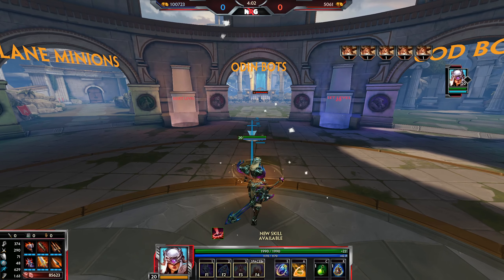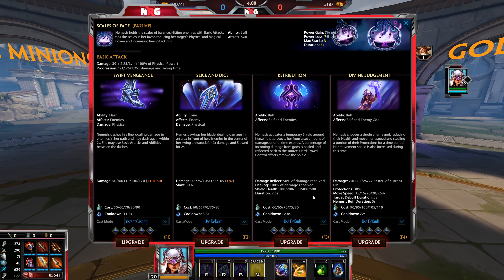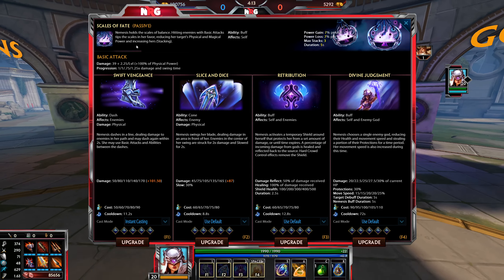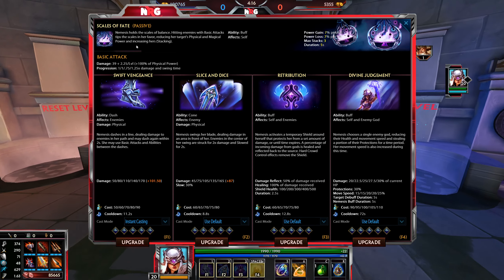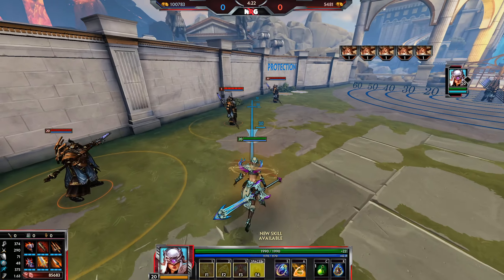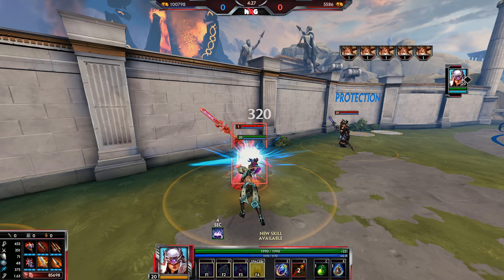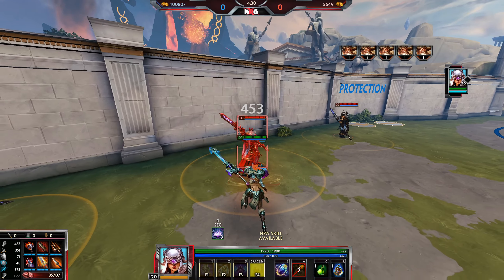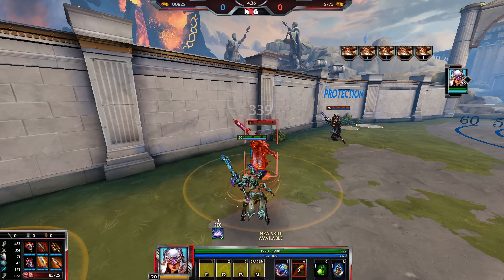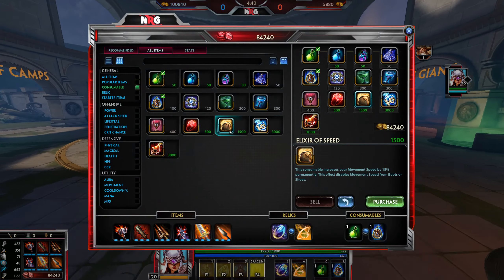That is it for the building section for Nemesis. Now onto Nemesis' passive, abilities, basic attack chain, and ability upgrade order. Her passive is Scales of Fate — Nemesis holds her scales of balance, and hitting enemies with basic attacks tips the scale in her favour, reducing her target's physical and magical power while increasing hers. You steal power from the enemy, and this effect stacks up to 3 times. Most of the time you don't need to pay attention to this passive; you might notice it when boxing people in early to mid game, but late game you definitely won't.